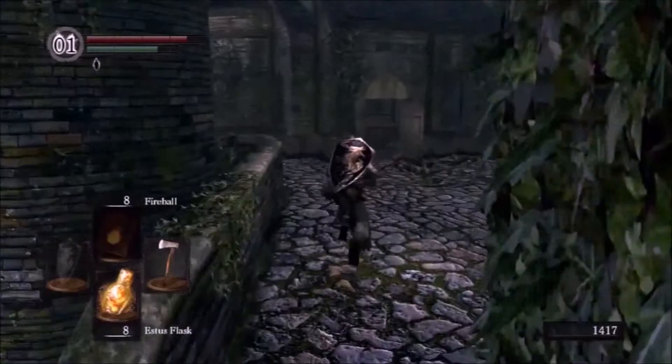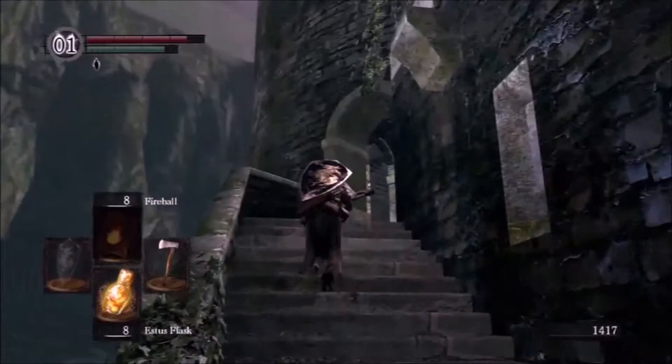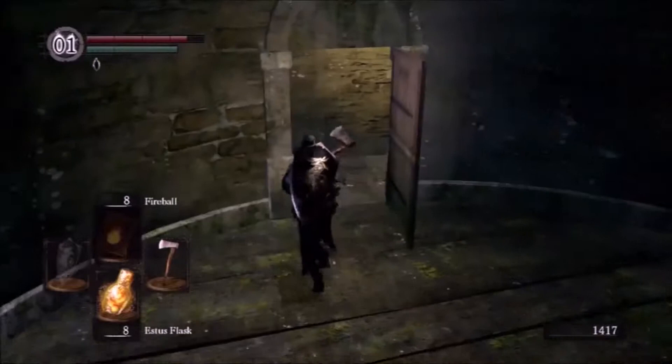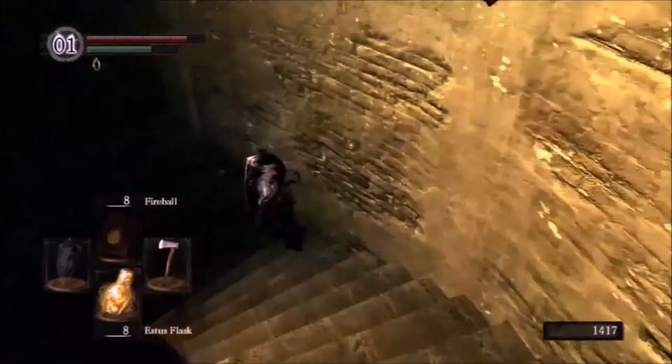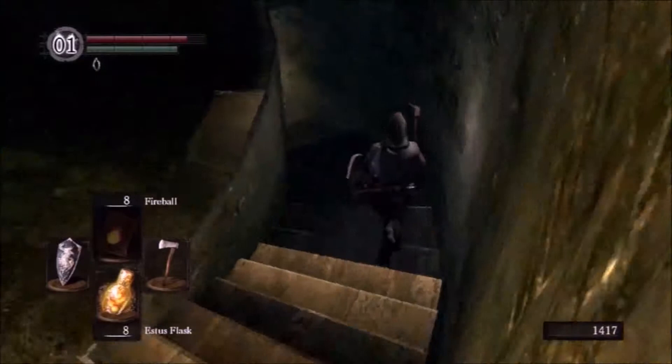I'll need to go around that area to get down the great tree anyway. At the bottom of the great tree there's a hydra that drops two dragon scales, and there's three or four more random scales laying around down there. There's another hydra in the forest basin area that drops a dragon scale too. And once you get to the Painted World and mess around with Priscilla, there's a dragon scale or two to be had out there.